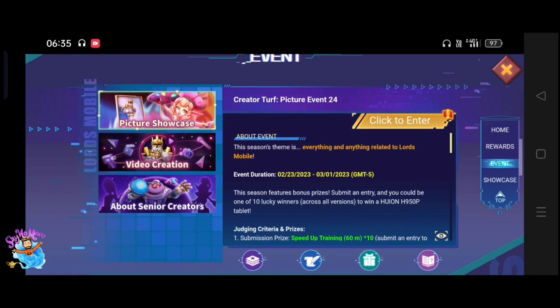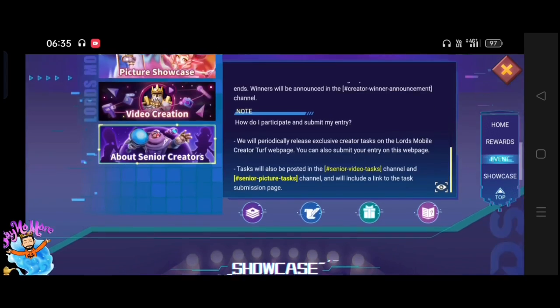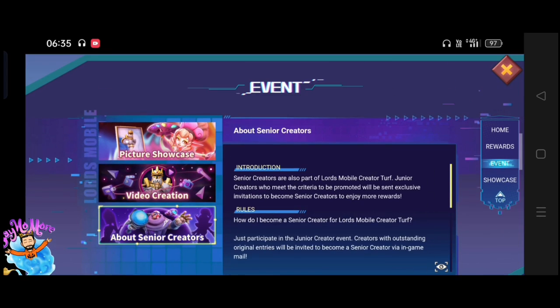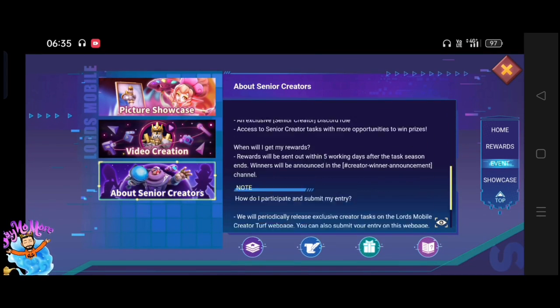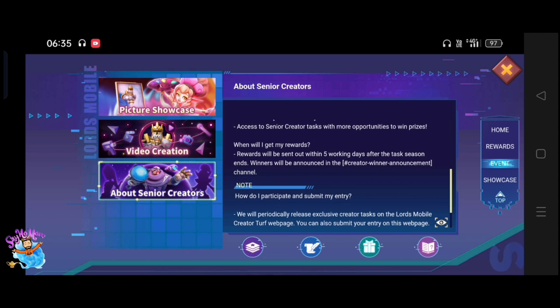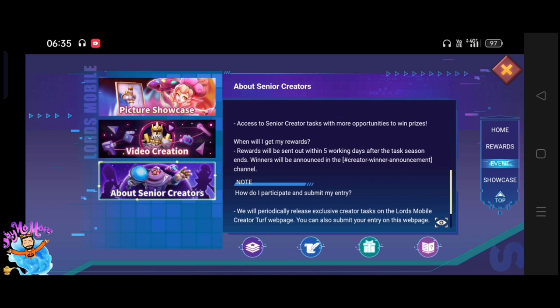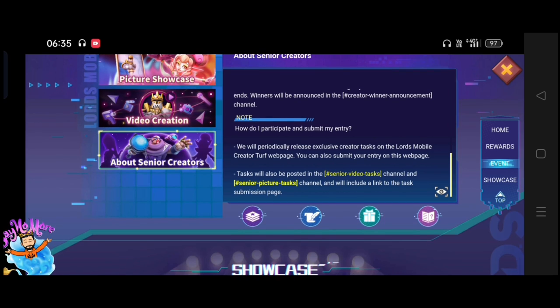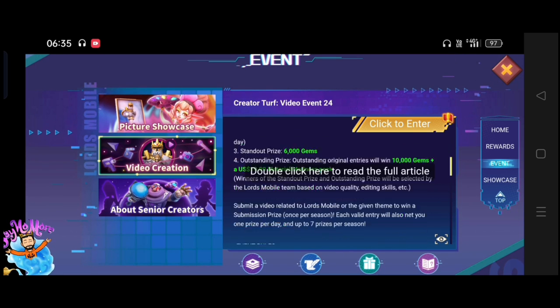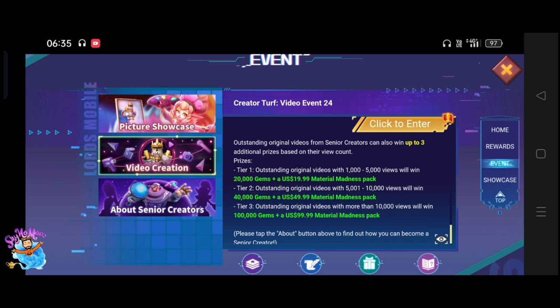You can win 12 outstanding rewards or 12 senior creator rewards in one week. We can do 10 entries for Creator Top in 24 hours, but only one prize can be won in 24 hours. So even if you enter 10 videos, you can only win one prize. Don't upload too many videos — just upload one video and try to make it very good.